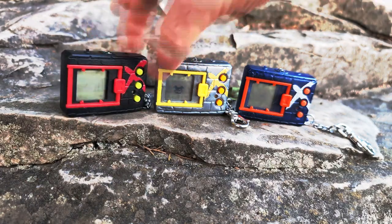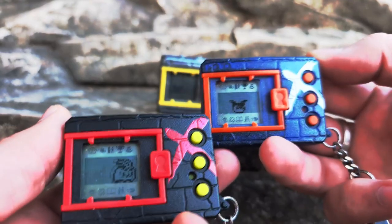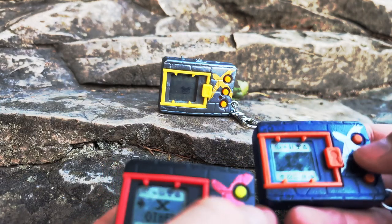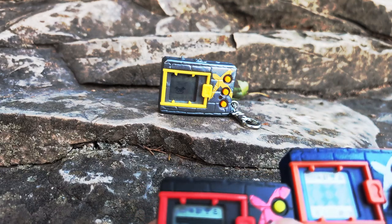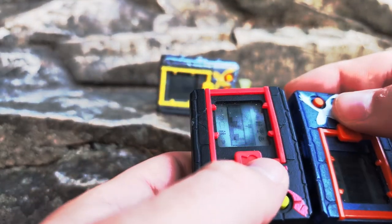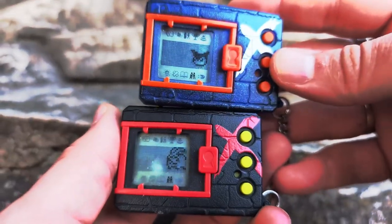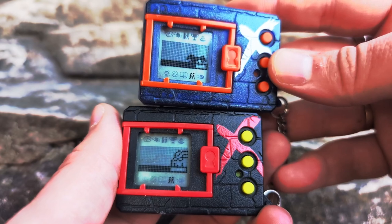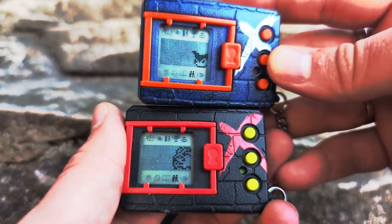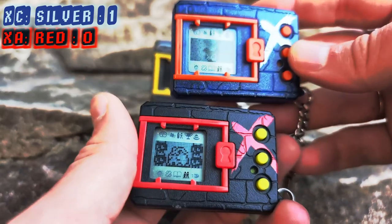Let's go ahead and do this — Tokamon X versus Yamon, basically red versus silver. We'll get both of their ZyRolls: a one and a three — we'll do the best we can. A good dice roll makes it a little easier for you, but it's part of the game. Tokamon X goes down — our silver device scores a point.